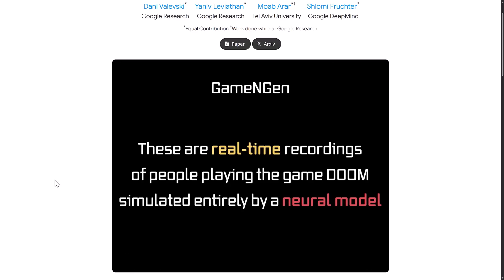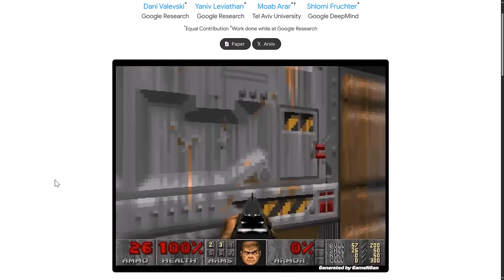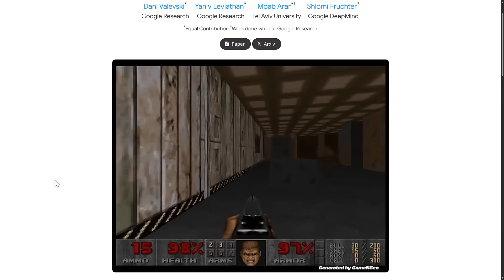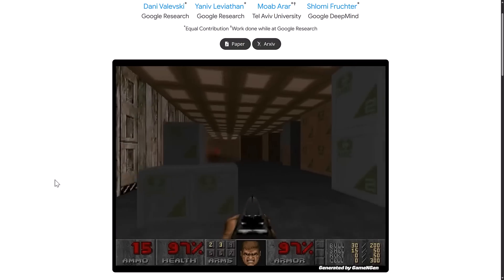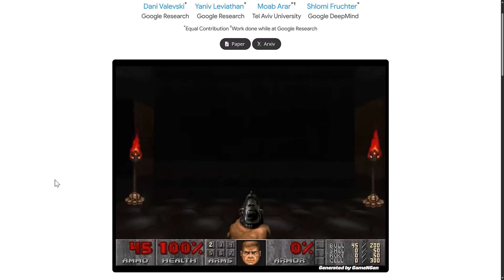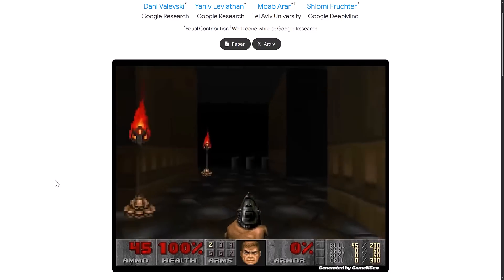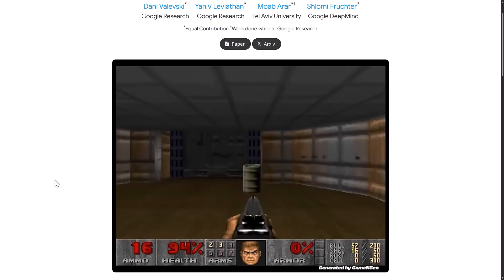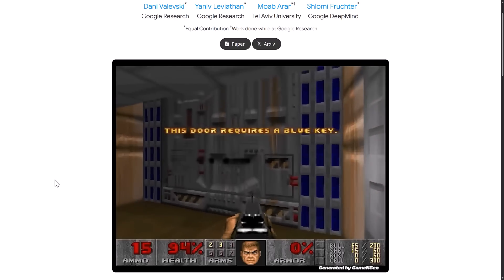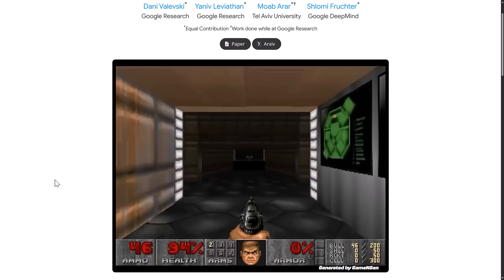Here you can see people actually playing it in action, and this is super impressive. You're going to see it's actually learned some gameplay aspects, so like doors open when you enter them. It's even smart enough to know that you need a key at some point. At the same time, a lot of it is mimicking the original game it learned. It doesn't really have any concept of hit scanning or inventory or state or any of those things. It can actually only remember the last few seconds — so if I go ahead and blow that barrel up, walk around the corner, come back to that barrel, that barrel would probably be back again. So this is not a replacement for game engines.